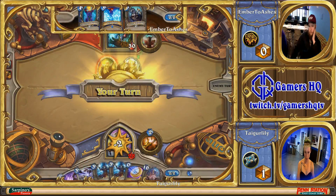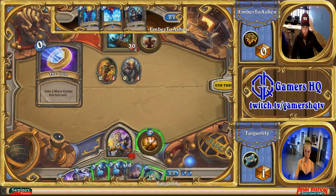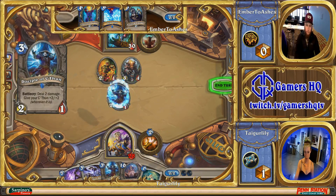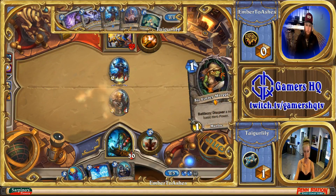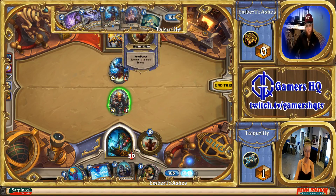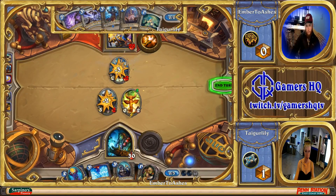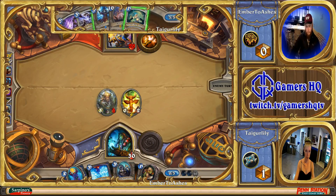The Totem Golem is still a problem — it's always going to be a problem. The question here is does she go coin Disciple of C'Thun on the 3/4, or does she just kill the 2/1? It looks like she's just going to kill the 2/1 and then have the second Disciple as backup when the Totem Golem goes into trade. Unfortunately for Tiger Lily, Ember rolled really good and got the Healing Totem, which puts it out of range of Disciple of C'Thun.